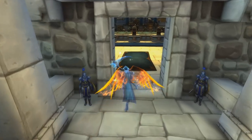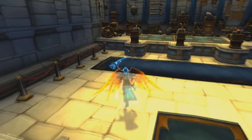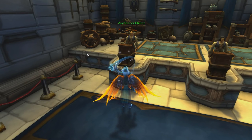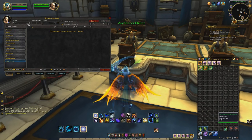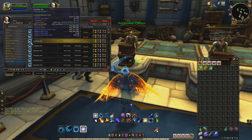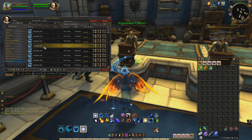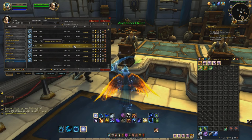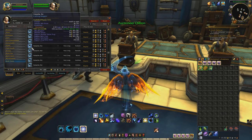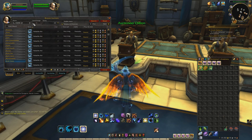Today we're going to be farming some Cataclysm mats known as Volatile Fire and Volatile Air. I will show you what they look like on the Auction House real quick. Volatile Air right here is going for 29 gold a piece on my server right now. Your server might be a little bit more or a little bit less, because it's dependent on server. If we look at the region average daily sold, there's quite a bit sold daily.